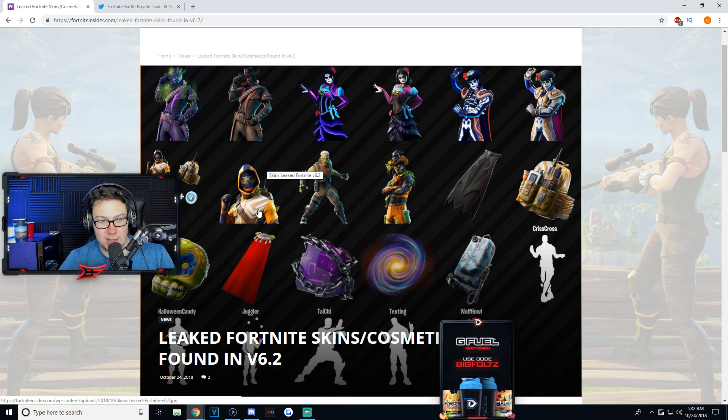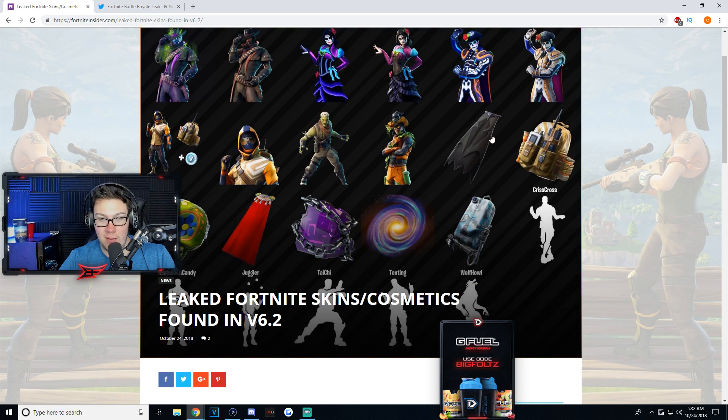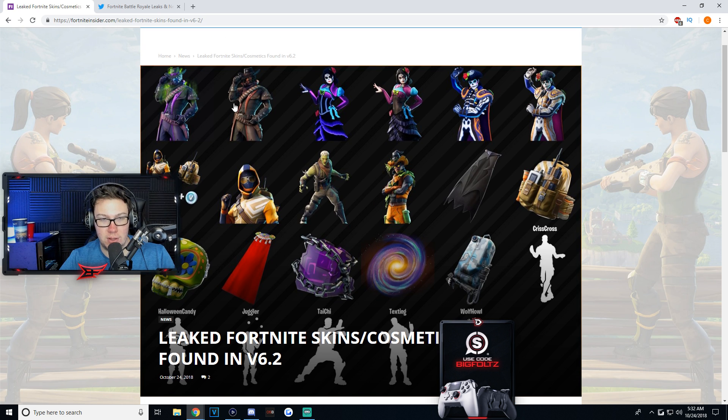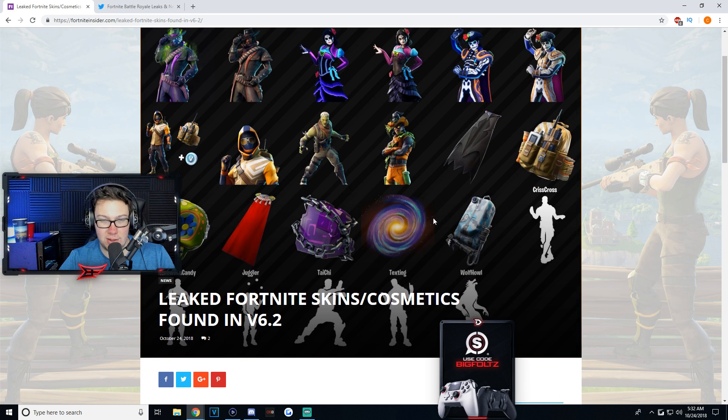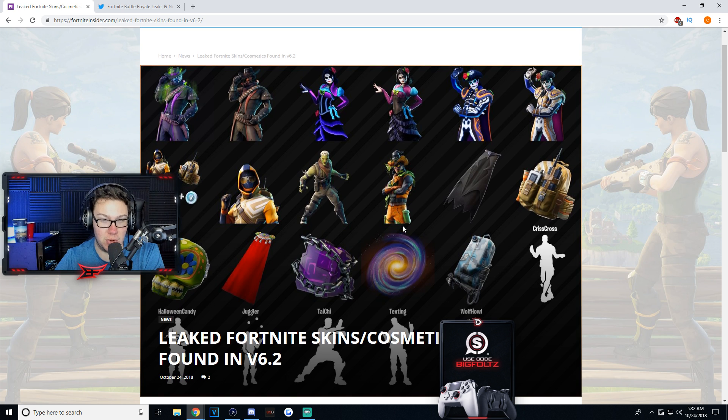Going over the rest of the skins — we got the male-looking Ghoul Trooper, which makes me think the Ghoul Trooper is coming back. We have this other skin I'm not sure how to describe, and then the cape backpack back bling, which is probably for him. We also have the cube back bling for this other guy, and the galaxy back bling which is for the galaxy skin.